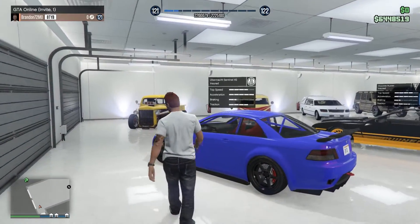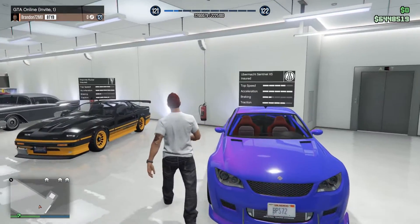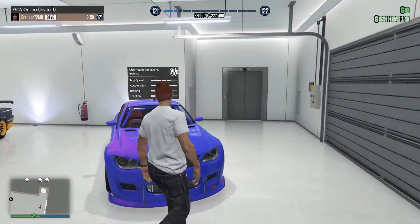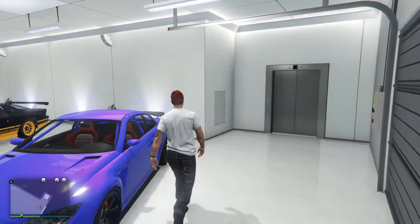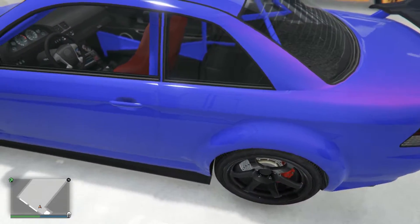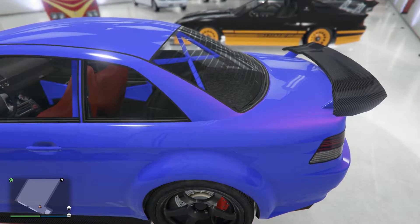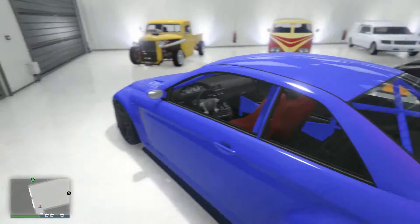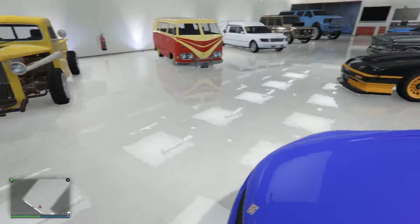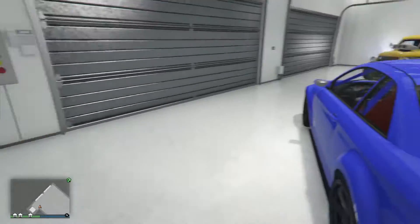Up first we have the Sentinel XS. Every car you're going to see in this garage today is a rare spawn car. These cars are all spawning in exactly as you see them — I may have made changes to the license plates — but one of the really cool things about this car is the paint job. It comes with a primary color of slate blue with a pearl over it, and you cannot get this slate blue in Los Santos Customs. You can get purple as a pearl, but you cannot get slate blue.